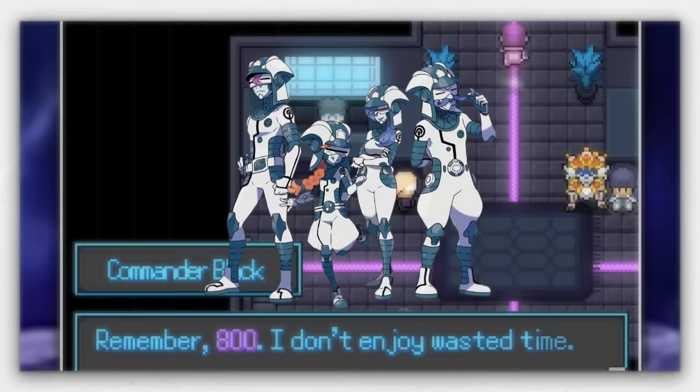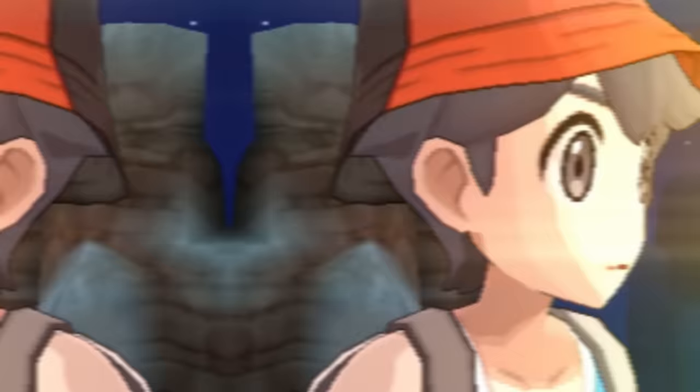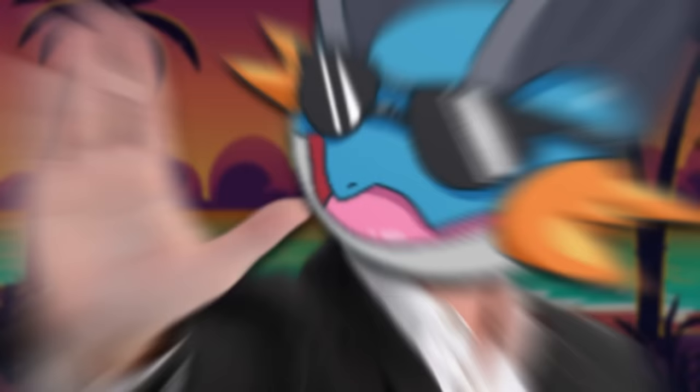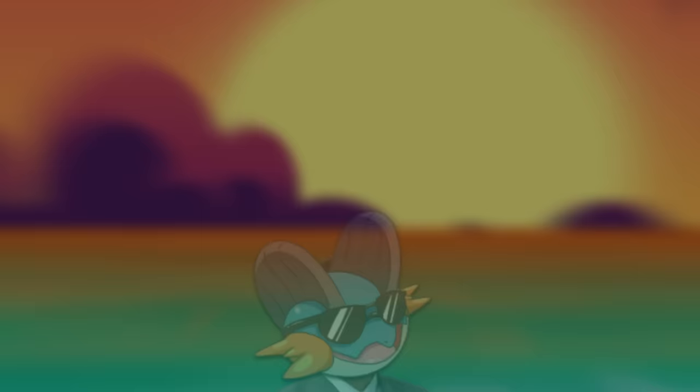Today we're checking out Pokemon Ultra Light, a fangame that lets you play as the Ultra Recon Squad from Pokemon Ultra Sun and Moon. You have to go out on missions in ultra space to save people and try to stop Necrozma from causing a major disturbance. This is sort of like a mini roguelike, so every single run is going to be different — you'll go through different rooms where you can battle wild Pokemon, defeat bosses, and have random side events, all while managing your resources carefully because they run out quickly.